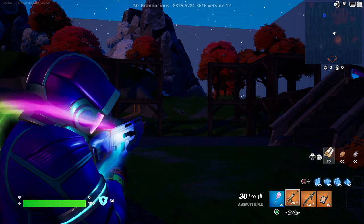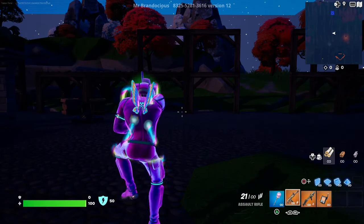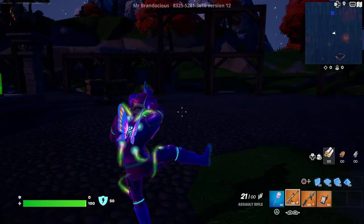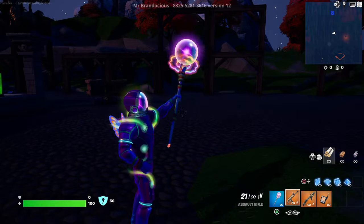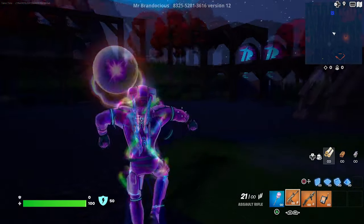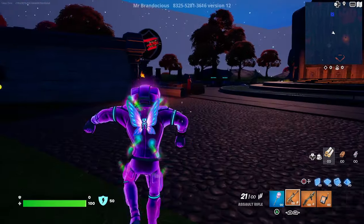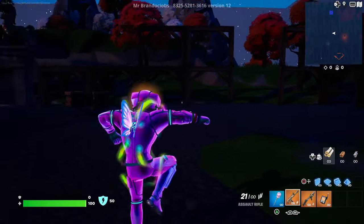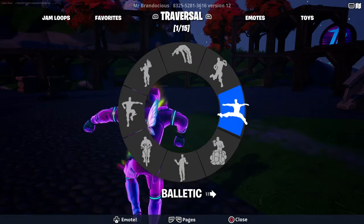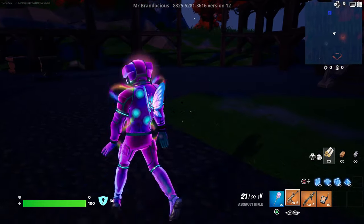Let's do Take the L — look at that, the whole skin lights up! Let's do the pickaxe too so you can see everything lighting up in the dark — oh my goodness! You can clearly see the butterfly light up as well. Imagine winning a game with this skin in the dark — that's insane! This is what I'll be doing across the map; look how bright it is — I love it!